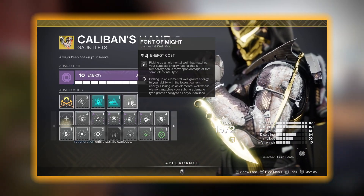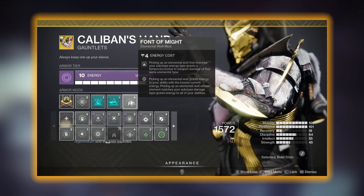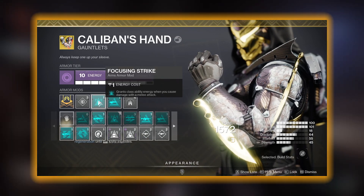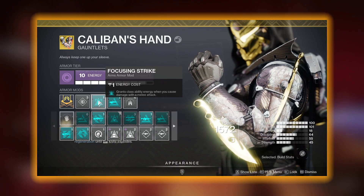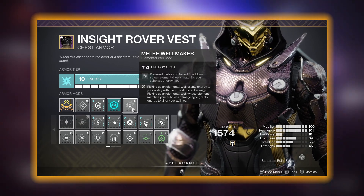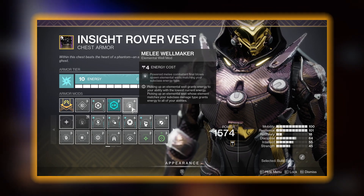On our gauntlets we are using Font of Might, which provides 25% extra damage whenever we pick up a solar elemental well — however, keep in mind this damage only works on solar weapons. If you don't need two champion mods, make sure you use Focusing Strike, as this will also help us get our dodge much quicker. On our chestplate we are running Melee Well Maker, which creates solar elemental wells whenever we get a kill with our knife or the knife's explosion.